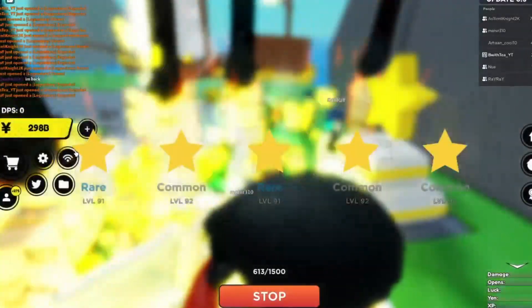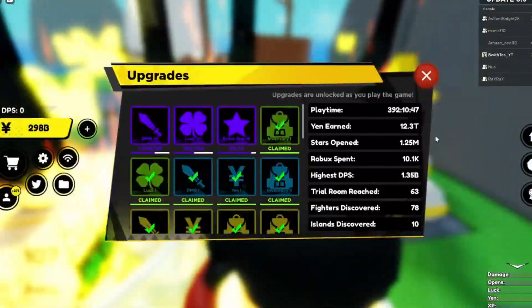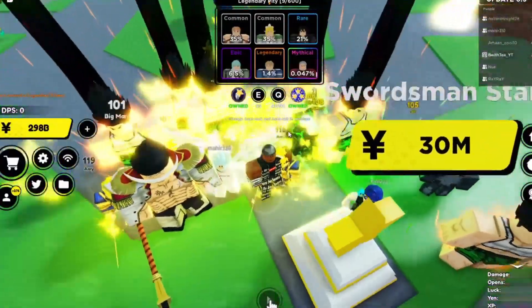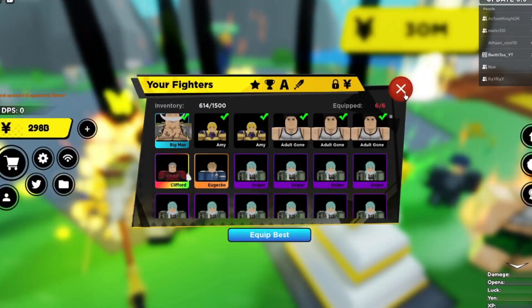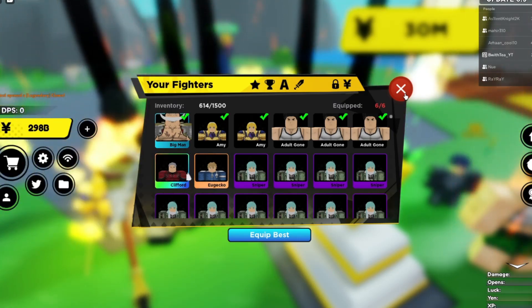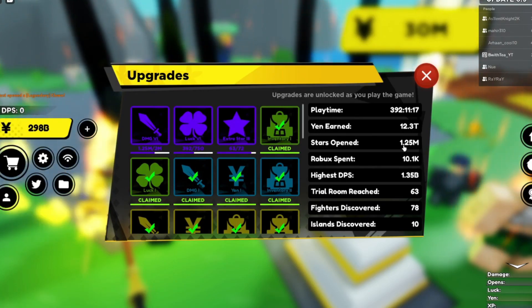I think you're going to be summoning around 200,000 to 250,000 times on average to get a secret. As you can see, I've got 1.25 million stars opened, and I've gotten seven secrets. So seven times 250,000 — that's 1,750,000 summons. So I've gotten a little lucky and I've gotten a lot of stars opened. That's not too bad.